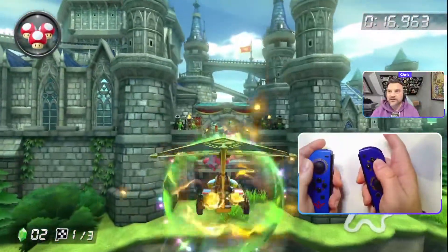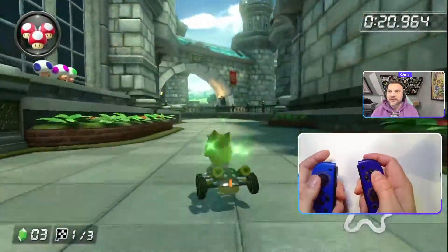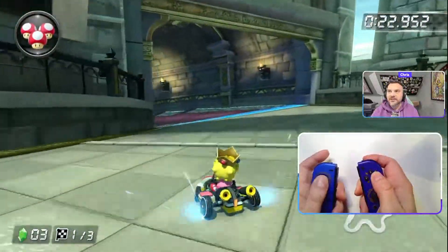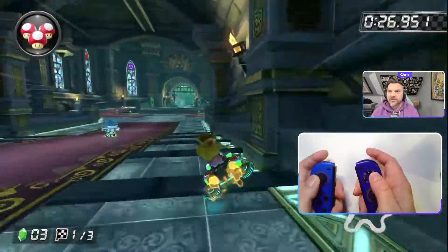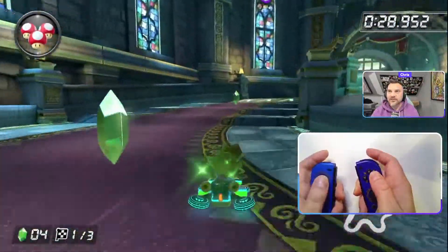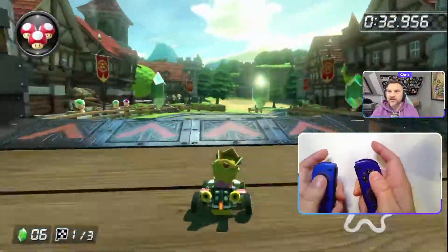I press R right at that point and it gave me that little boost. I'll do a little drift again. This blue strip just means you're going to be on anti-gravity, which means your wheels go sideways. Nothing really changes other than that. And there — I boost it, and boost again.